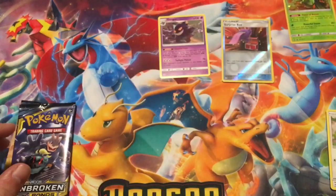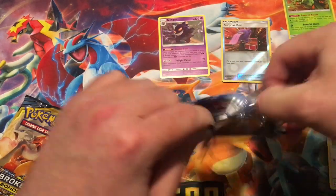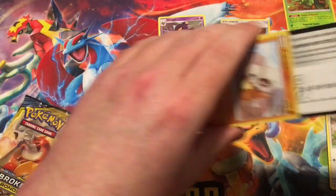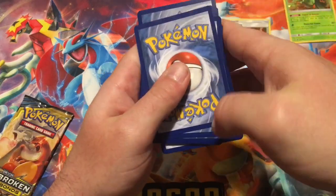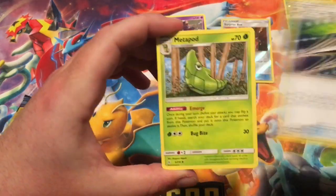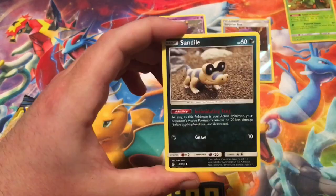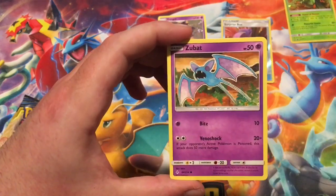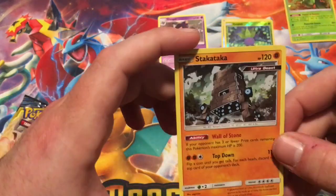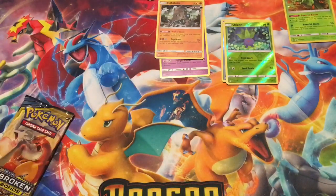Got the first code card, then Marshadow and Machamp again. Hoping for something good. So we got Lightning Energy to start off, De-evolution Spray Z, Metapod, Cocos Trap, Cubone, Cabraler, Sandile, Oddish, Zubat, reverse Oddish with different artwork though, and the rare is a holographic Staticata. I know I probably didn't say that right — Staticata, there you go. That sounds about right.